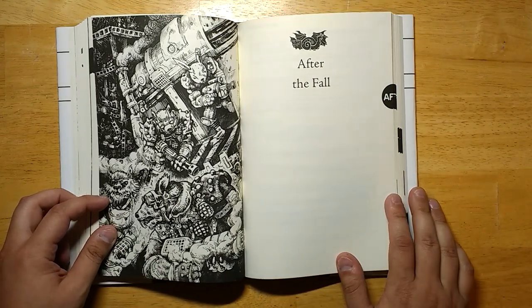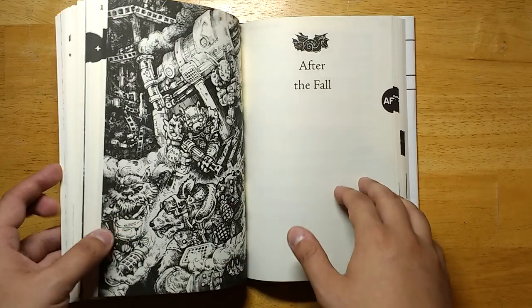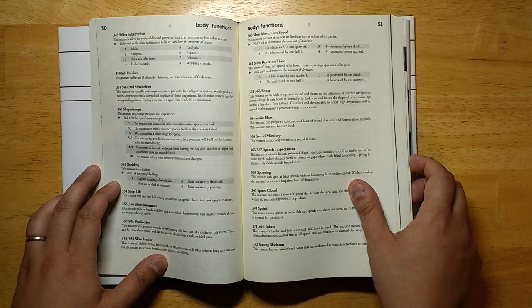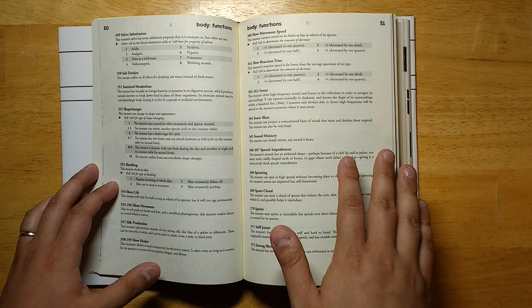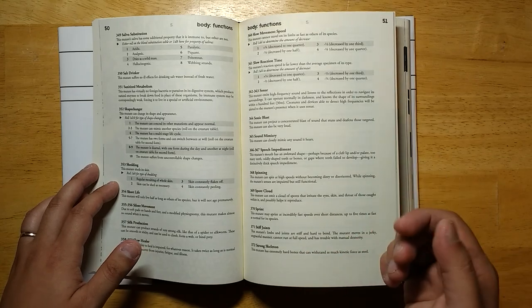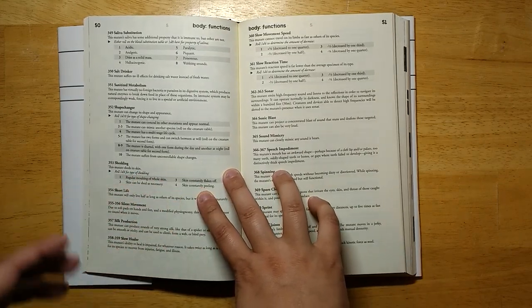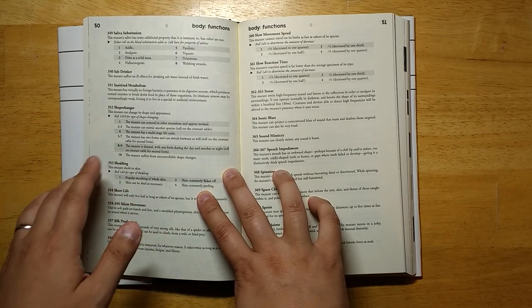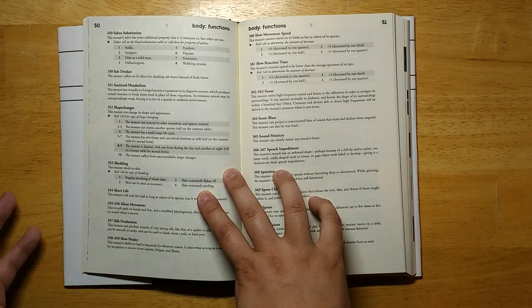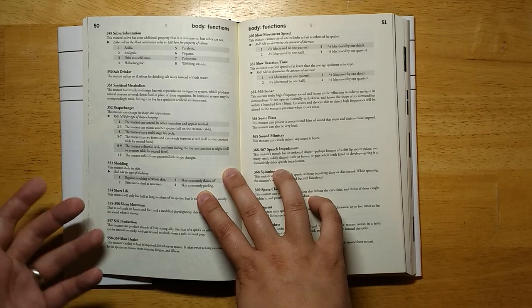The next section is After the Fall, which covers a post-apocalyptic setting with tables designed for that. I want to note that the quality of the entries varies — some are very interesting and useful, some are fairly mundane and bland. The goal here is more completionist than ensuring every single entry is really interesting. In general, this book is not so useful at the table. If I was in the middle of running a game and needed a mutation, it would be tricky to find the correct table, roll on it, read the description, roll on subtables, and apply it. And even then it might not be as flavorful as I'd like.